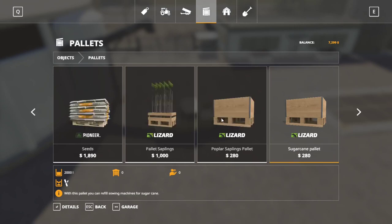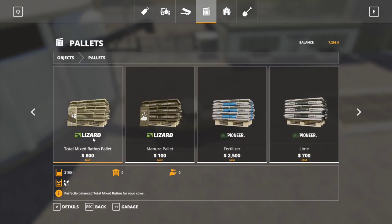Moving to TMR: the TMR pallet mod is $381 per 1,000 liters, which is significantly more than buying it in bulk from the Silo Master at $84. However, $84 per thousand liters just seems way too cheap, so if we need to buy TMR we're probably going to buy it in pallet form to keep things more balanced.